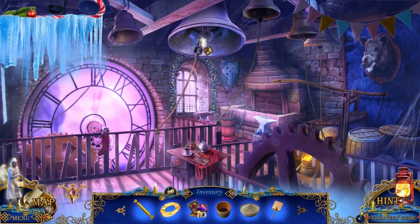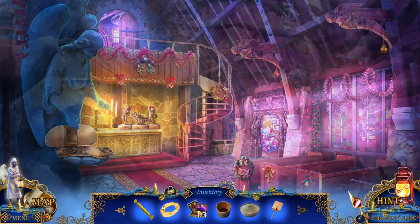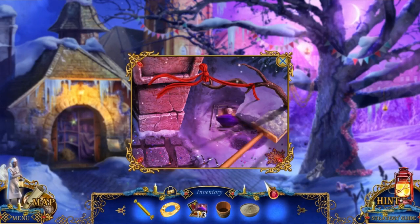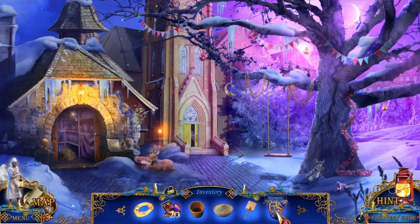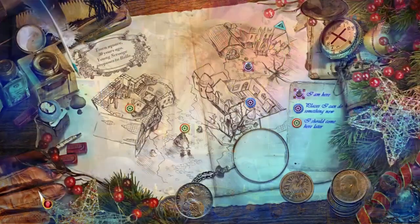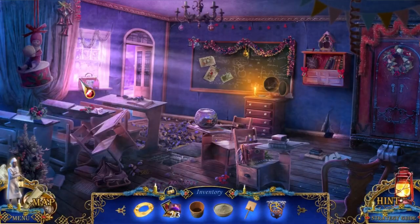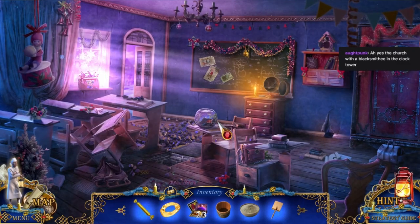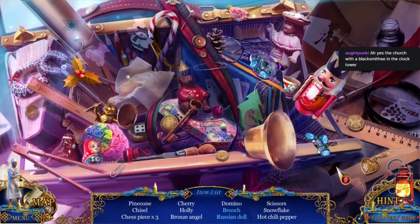Yeah, it's a penguin. I thought we needed a snow shovel though. What is that? A monogram. Oh, there was a bag or something that needed a monogram. I should come here later. I think it was in here. Yeah, that's weird.